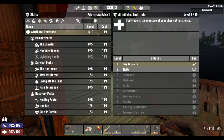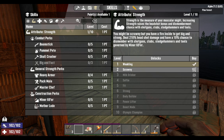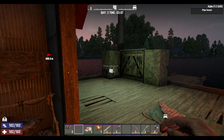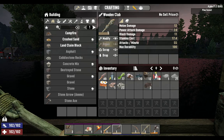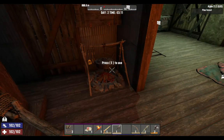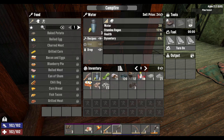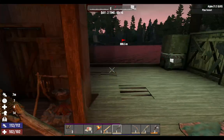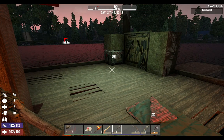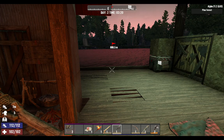We got a skill point! I think if we put it in Strength for now, because we're going to have to do clubs for the start of this save. And that's how I start my first hour of Seven Days to Die. It's not a bad start. What I'll do is eat and drink so I'm all full up and ready for tomorrow. Start day two. It's literally been an hour for one day - not bad. Thanks for watching, if you enjoyed please like and subscribe, it really helps me out.